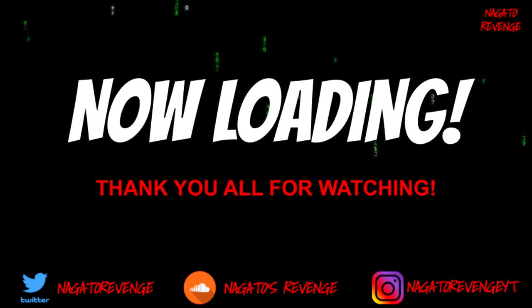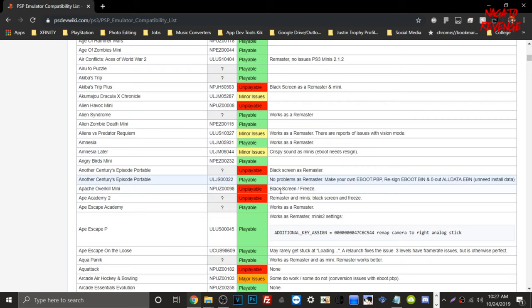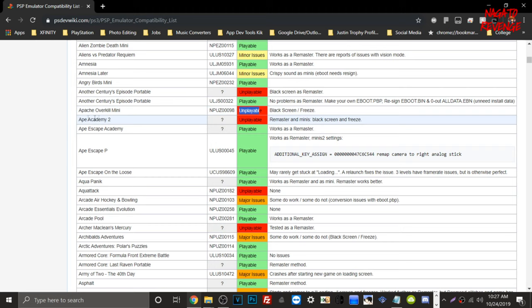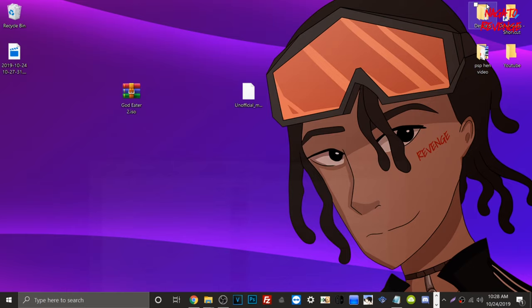Back on the PC — here's the PSP emulator compatibility list I mentioned. You can see some games are deemed unplayable, like Ape Academy 2, while others like Ape Escape Academy are playable. The game I'm testing today is God Eater 2 — searching it here, you can see it's fully playable and has no problems with the remaster method. That's the game we'll be testing.